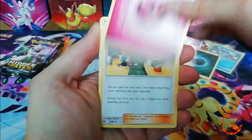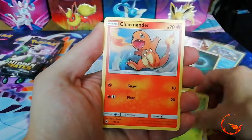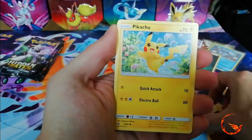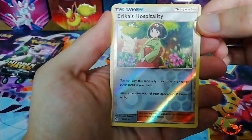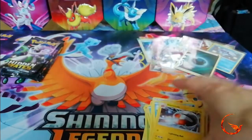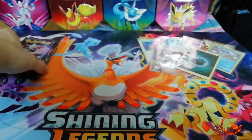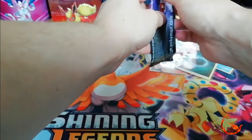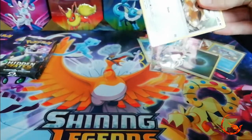Pack 7: Fairy energy, Lieutenant Surge's Strategy, Misty's Determination, Psyduck, Charmander, Slowpoke, Psyduck, Pikachu, Magikarp, a reverse holo Erika's Hospitality which is a rare, and the other rare is a non-holo Electrode. Just a quick shoutout to everyone at the Pokemon Sheffield Regionals this weekend - hopefully it's going well and for the local guys close to me, I hope you're doing really well and hopefully you'll get to day two.